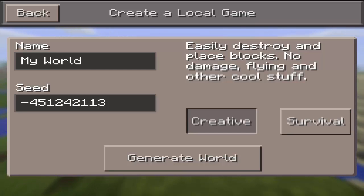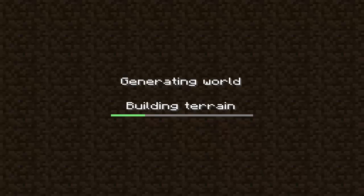Hey, what is going on guys? I'm Glothkin, I'm back with another seed for you guys today. The seed is right there. When you spawn, you get a pretty cool kind of island seed with exposed coal on the island. It's pretty awesome, I'll show you guys right now.